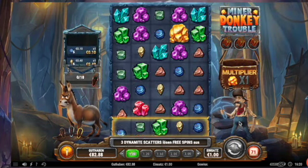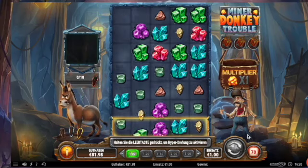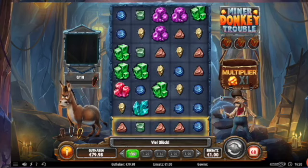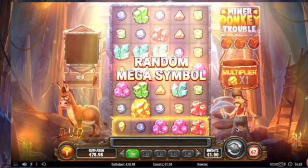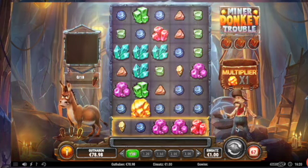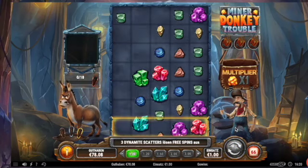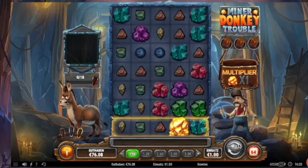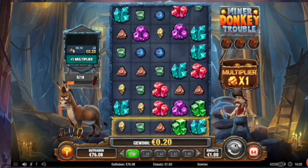Let's see if we have something new. This pickaxe with the wilds — this is a really nice system. One more mega symbol. Mega symbol — that's a mega! So one multiplier, one more connection, and I think that's it.